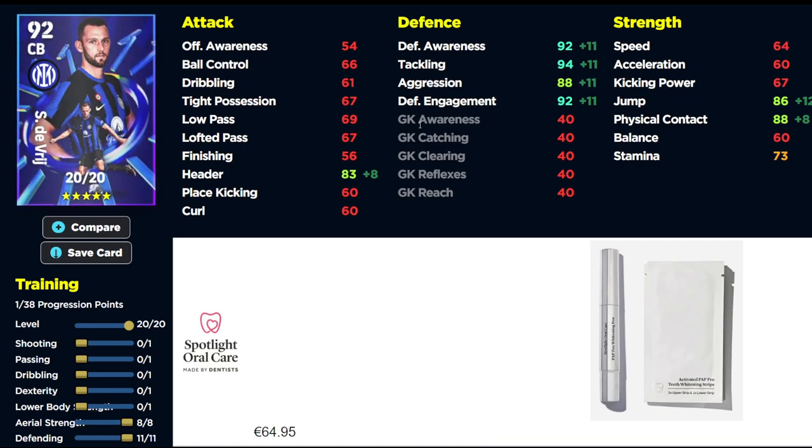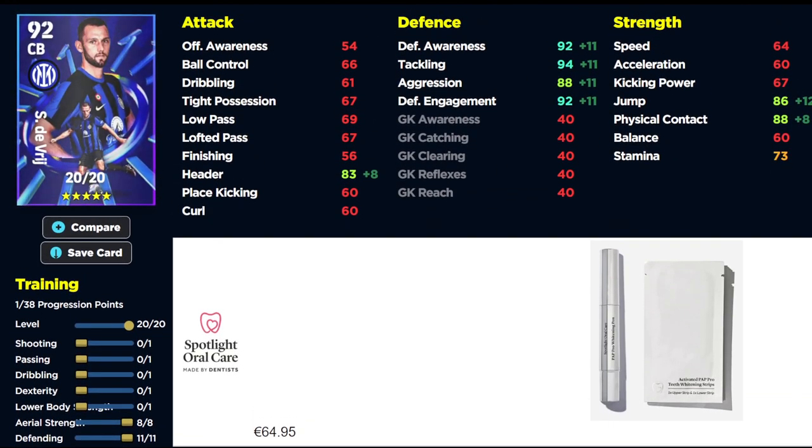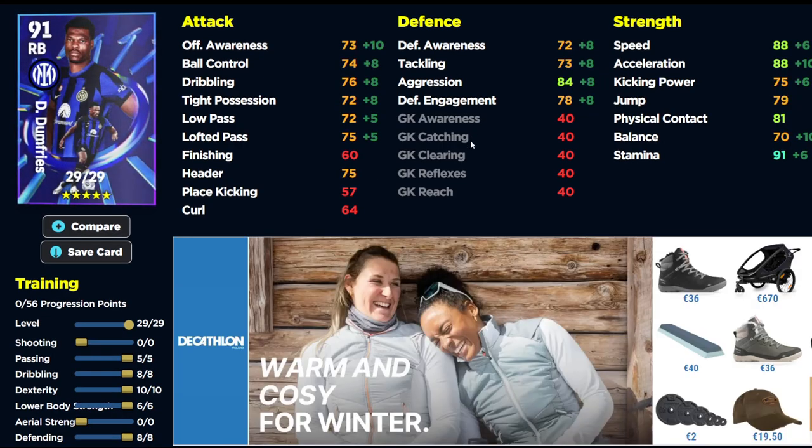De Vrij is just pure strength and defense — no mobility, no versatility, nothing. He's good in the air but he's not as tall as Bastoni, though he's close enough.